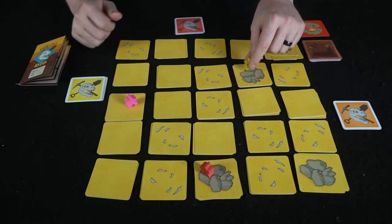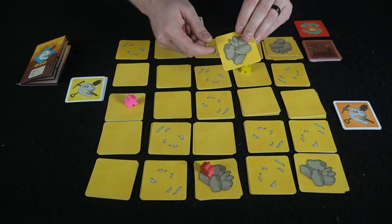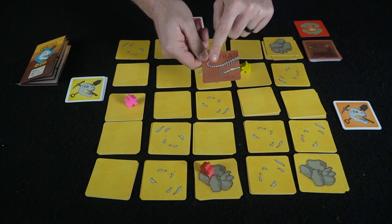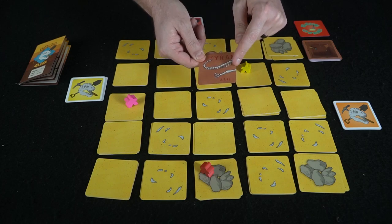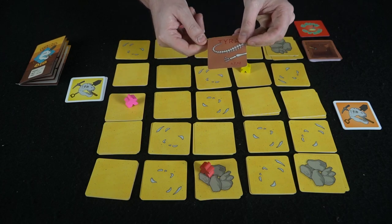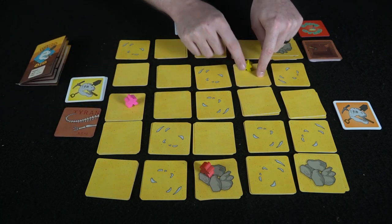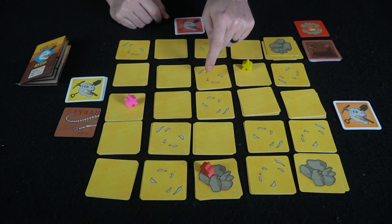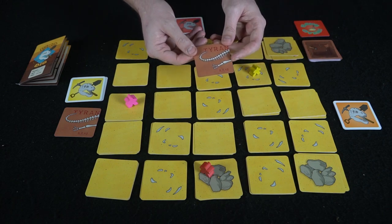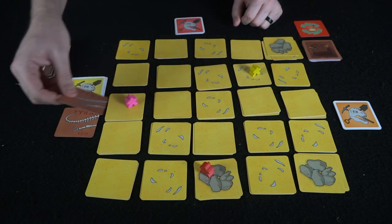We'll start with yellow here and yellow will go ahead and start by digging — this is usually going to be a good one, however it could be scorpions and scorpions give you minus points. I got a Tyrannosaurus Rex piece which is worth three, seven, and twelve points. When I get all three I'll get twelve points at the end of the game; if I just get this one it's worth three.